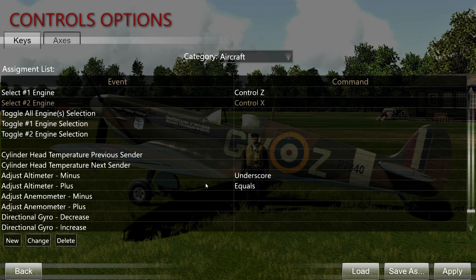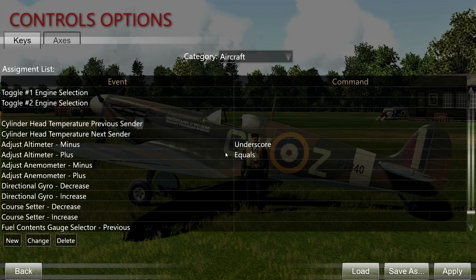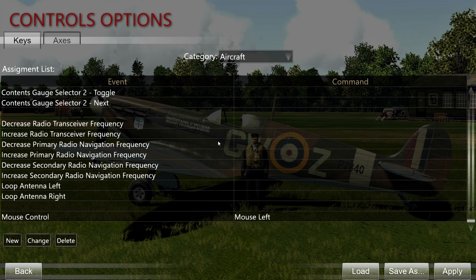Adjust altimeter is purely optional. You can use this to adjust the altimeter so that altitude is shown relative to your airfield rather than sea level. Most of this in the view section should already be set by default.